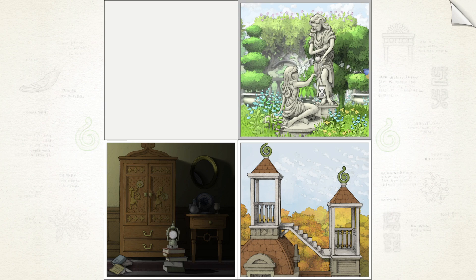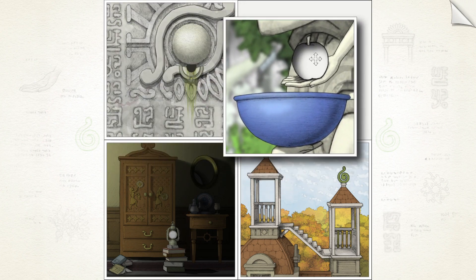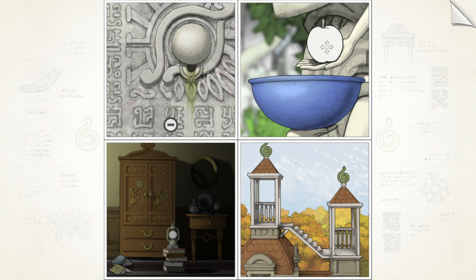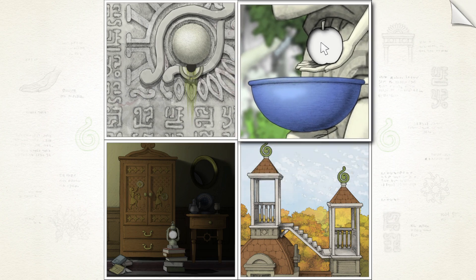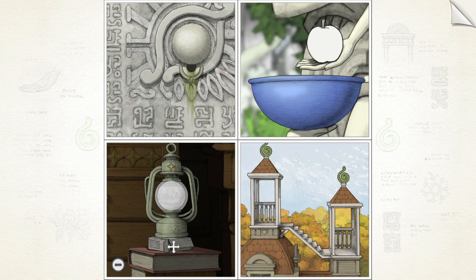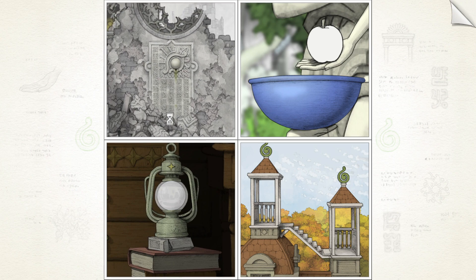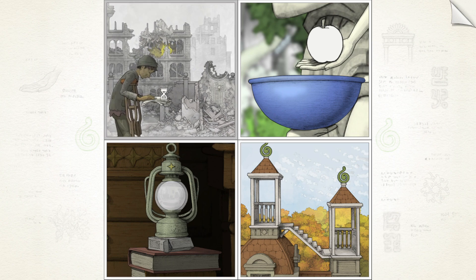Grab the apple. Place the ball there, yep. And what will trigger it? Okay, this is something. You can zoom in and out. Further out. Ruined city. It's getting worse for the kid. Now it's just using his imagination. I remember before the city was bombed out.